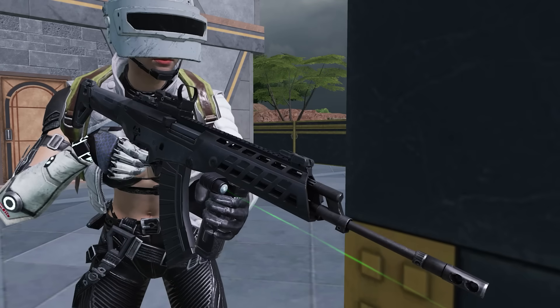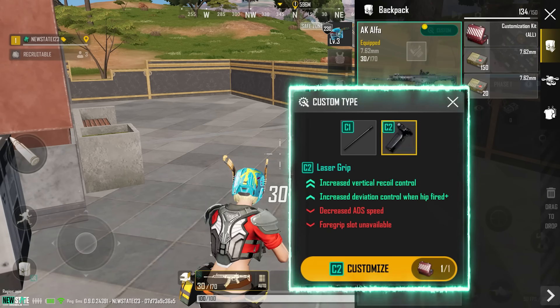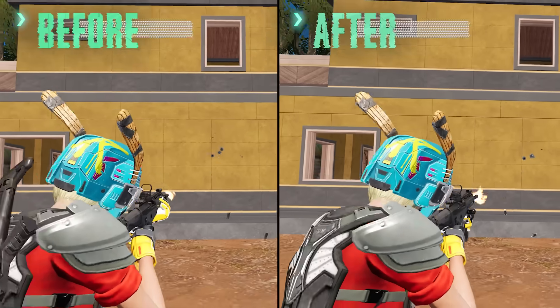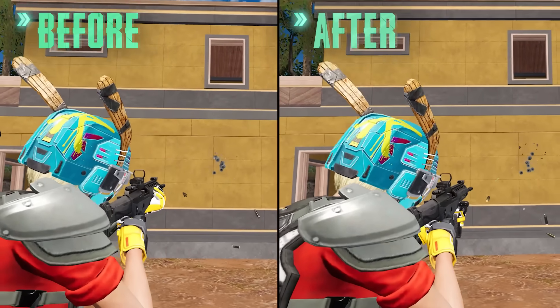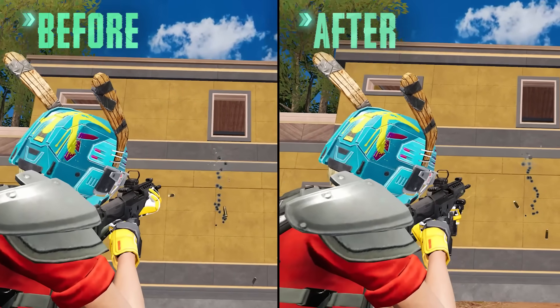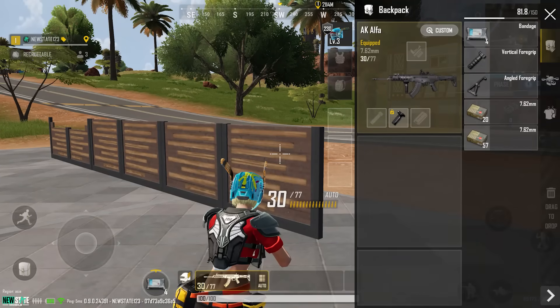A dedicated laser grip will be added as a C2 Custom for the AK Alpha. In C2 Custom, it not only facilitates vertical recoil control, but also increases deviation control when hip-fired and shouldered. However, it also decreases aiming speed and makes the grip slot unavailable.